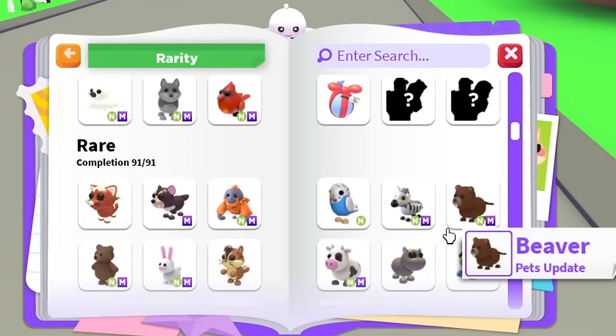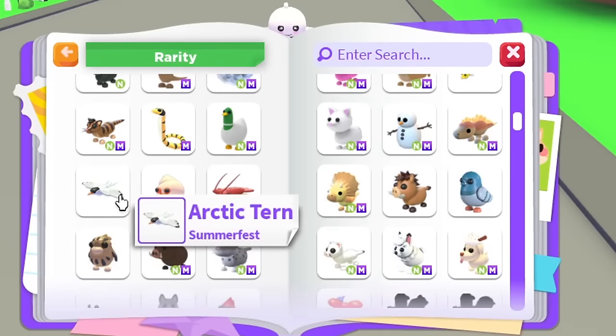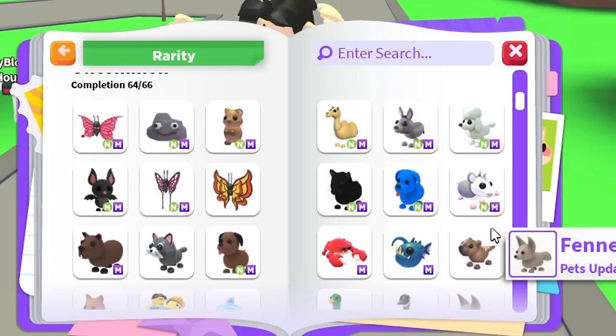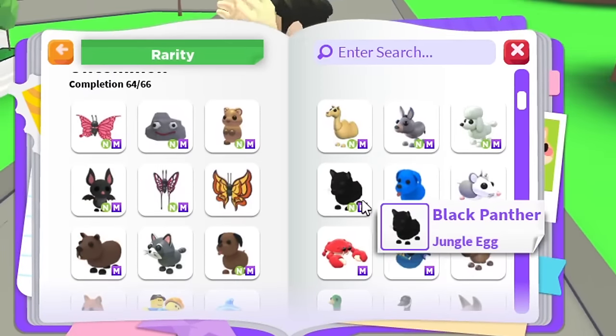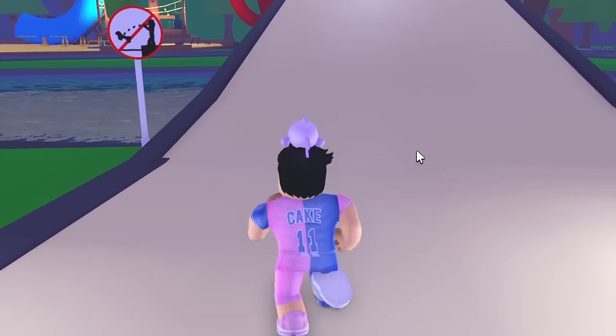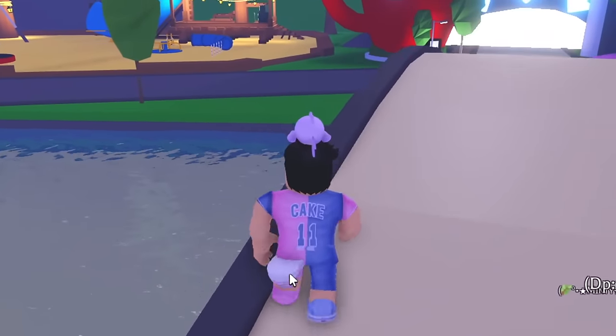Let's make this a challenge — I'm going to give myself one hour to get all the missing mega uncommon pets. I feel like that's possible. In total, I'm missing 17 mega neon pets in uncommon form, so we're going to get them all in this video. We're in a rich Adopt Me server, let's see if we get lucky.